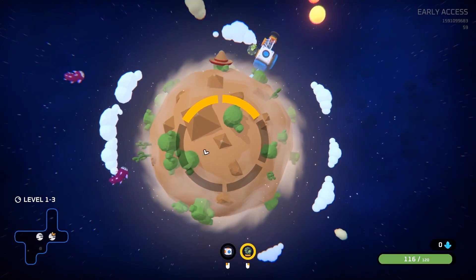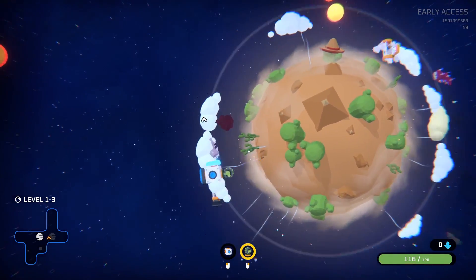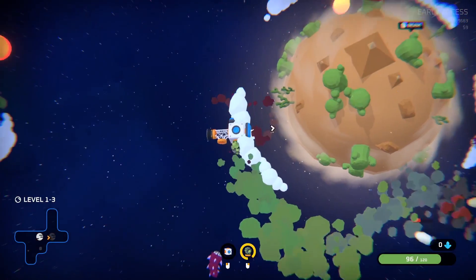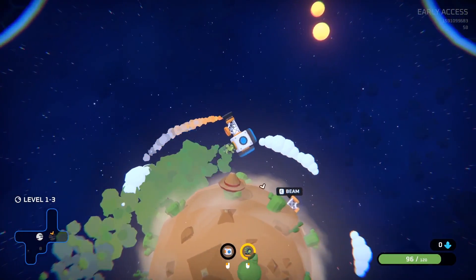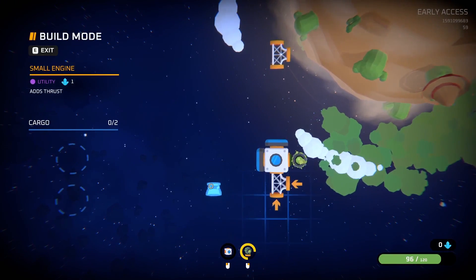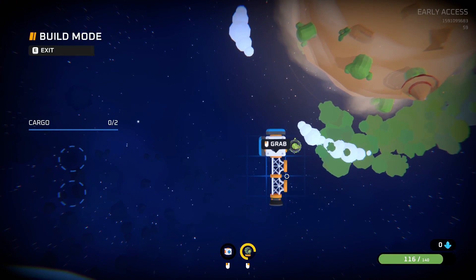Let's scan planet number one — something nasty in orbit. Let's toxify the atmosphere. We've got a little beam — that can go. Let's extend our ship a bit. Unfortunately, that's only giving us attachment points on the right-hand side.